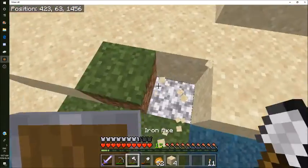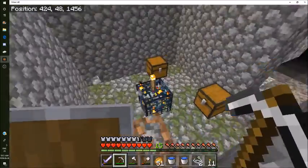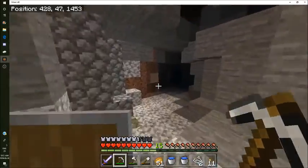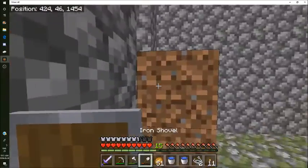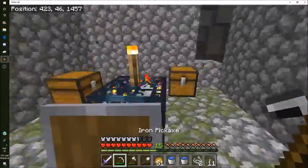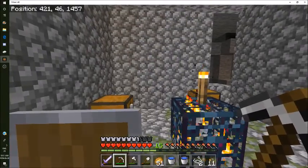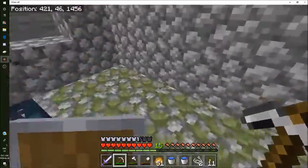Next we have the spawner. We're at the spawner - I found it through here. I looted this chest already and luckily I lit up the spawner. This is a pretty small spawning room, so we're gonna have to mine out four blocks in every direction.